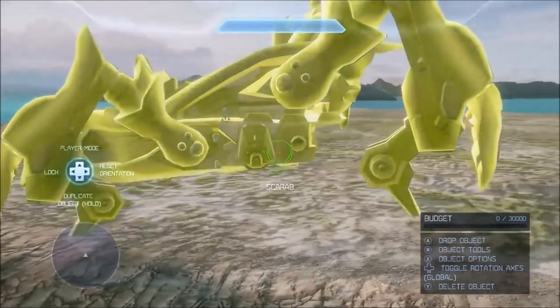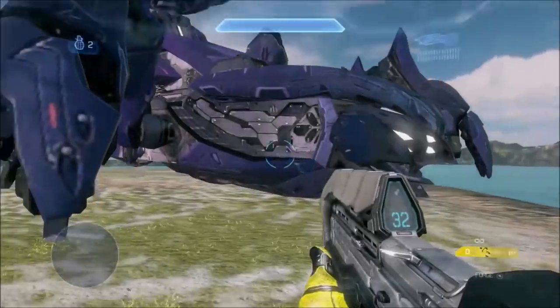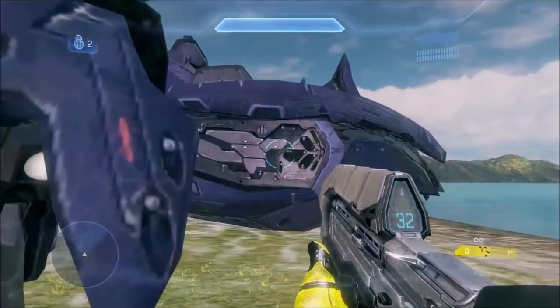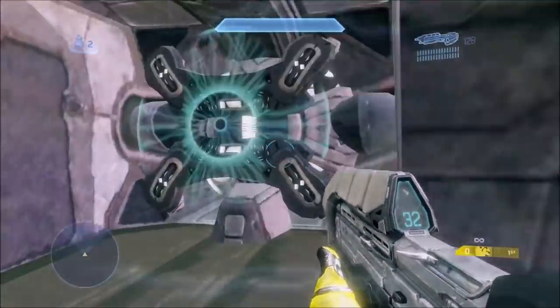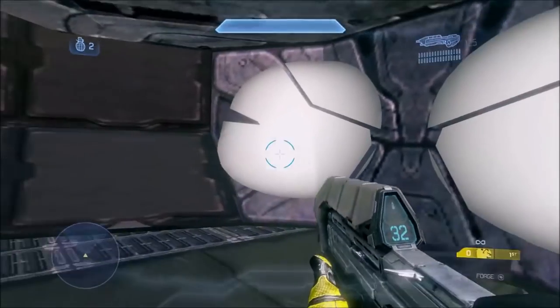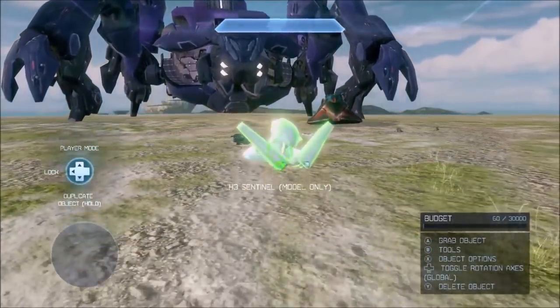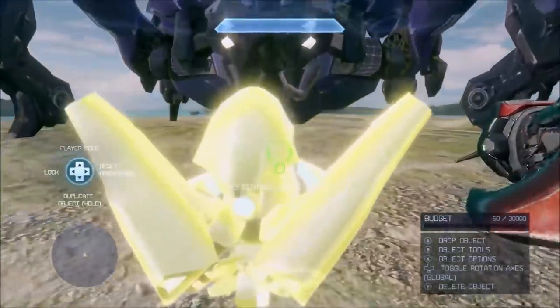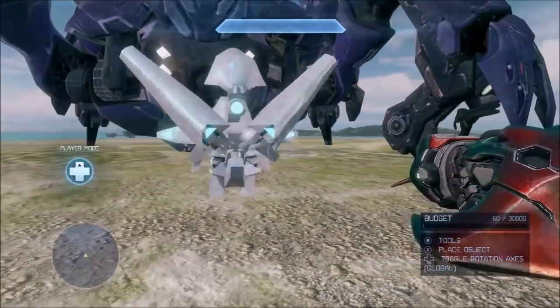Also in Halo 4, the Scarab is present — it's actually the Halo Reach Scarab, which itself was built off the Halo 3 Scarab. Technically these Scarabs are like giant hunters. There's also the Halo 3 Sentinel in Halo 4, which is probably a leftover object. It's technically a scenery object now rather than a biped, but it was a character biped in Halo 3.